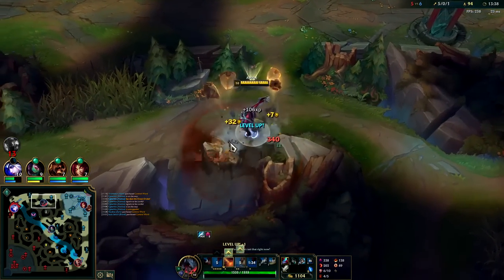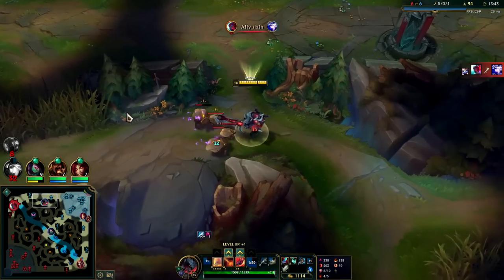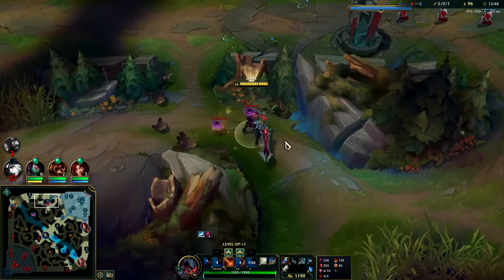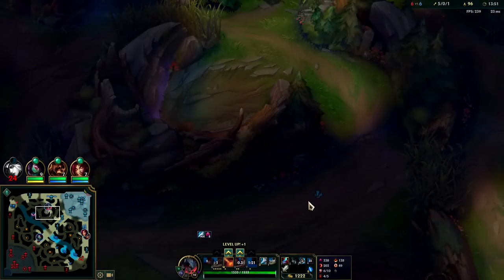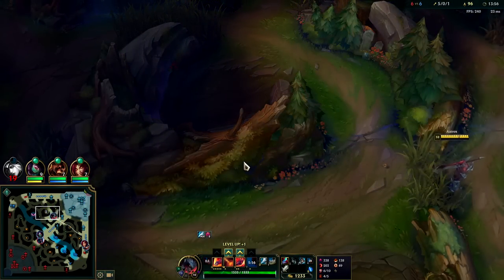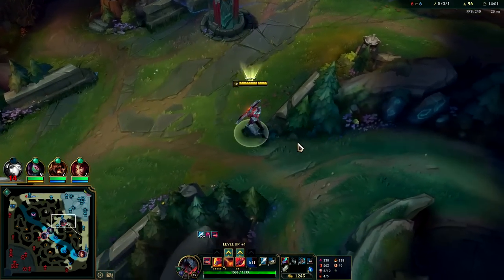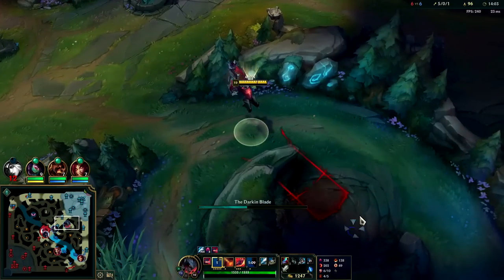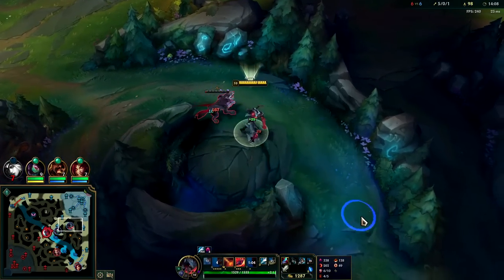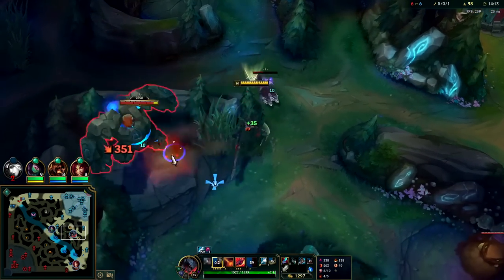The nice thing about Aatrox jungle is that just ganking someone puts pressure on them and forces them to retreat, which makes it much easier to land your skill shots. On Aatrox top, your opponent has the all-in option to fight you if you haven't poked them down properly with your passive and Q1s. That's honestly why I prefer Aatrox jungle over Aatrox top — Aatrox top has to deal with things like Irelia, which is really frustrating. They don't even have to play that well and they can put a lot of pressure on you until you have a gold lead.